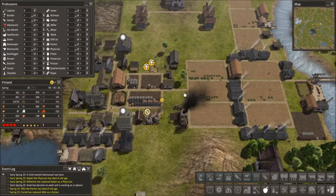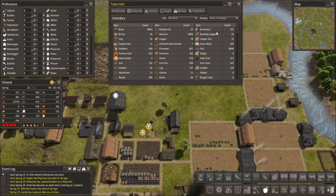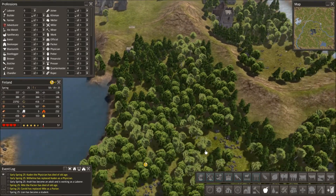Now I'm getting low on citizens again. Now would be a great time for those nomads, but of course they won't show up. We still only have one domesticated animal. We're good on bricks. I could put these gold guilders - I need to look up what the gold guilders are for. So I do have some more research to do.